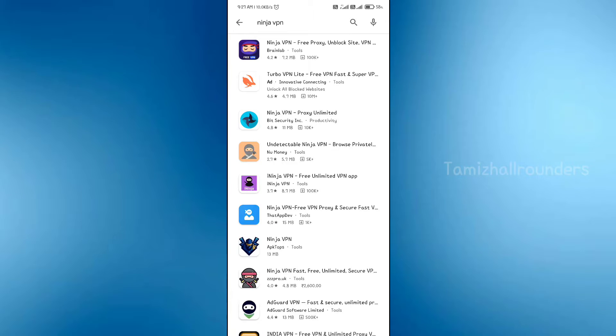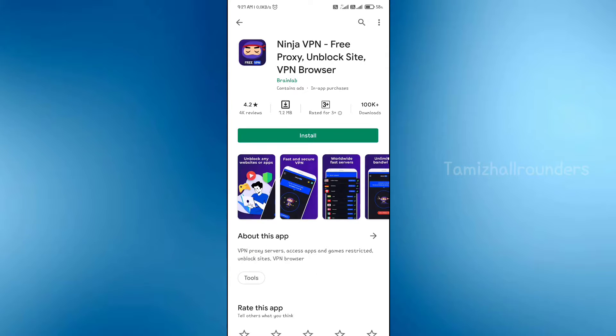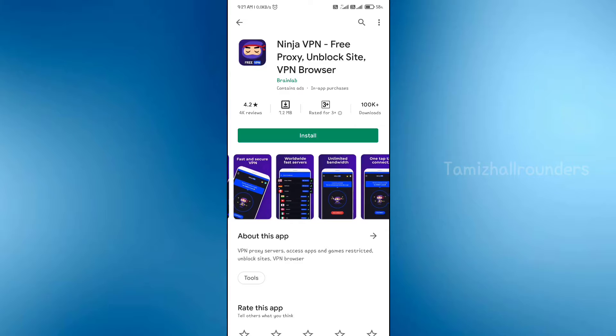First we can check the Ninja VPN. The Ninja VPN is in the Play Store and it is just 10 MB.